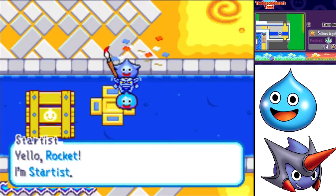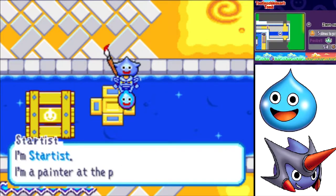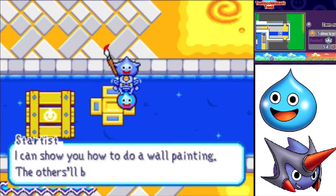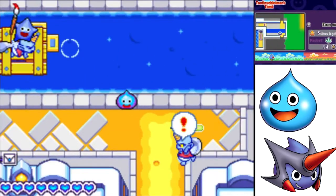It's Stardust, a star slime. He says: 'I'm a painter at the palace. Come and see me next time you're in town — I can show you how to do a wall painting. The others will be green with envy.' I look forward to it, Stardust.